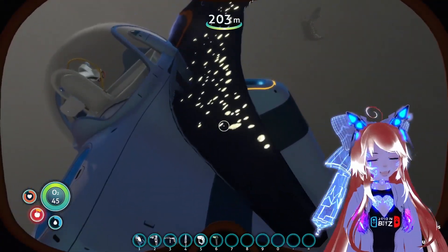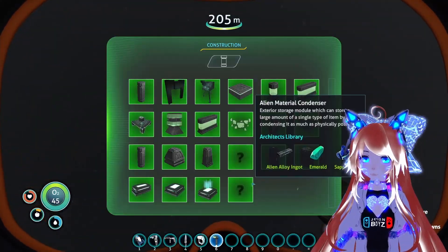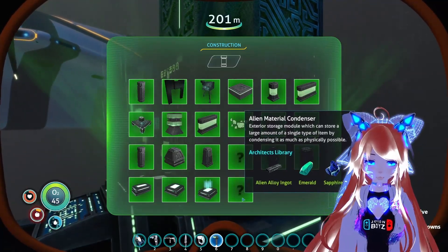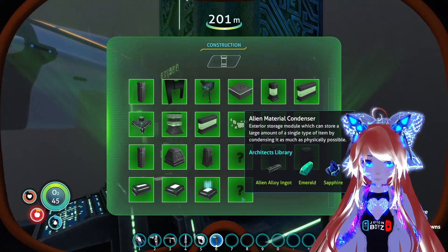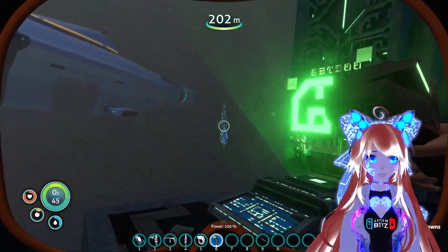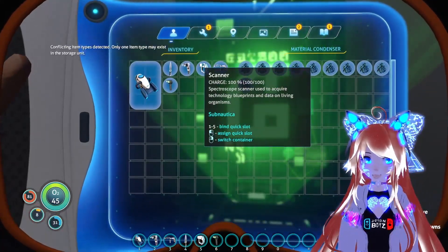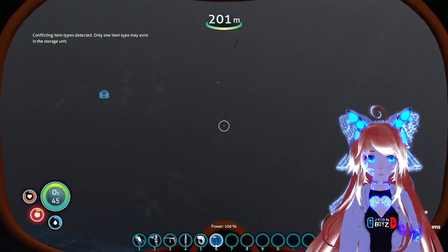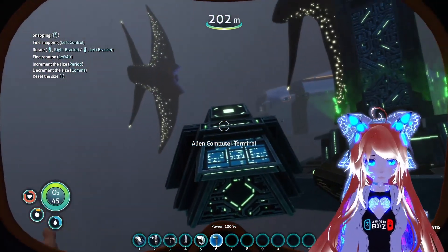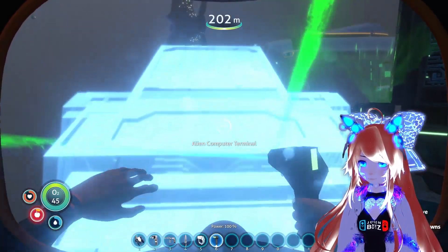Something is moving my Cyclops — unexpected! But anyways, new thing. I'm not exactly sure how it works, but the description states it's an exterior storage module, and you can store a large amount of a single type of item by condensing it as much as physically possible. So you just throw in some titanium and that also means you cannot put other things in there yet. Super cool. And then there's the alien computer terminal, which is just like the ones you find in bases. I wonder if you'll be able to have glyphs on them — blue, purple, or green. Super cool.